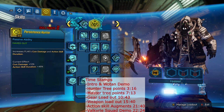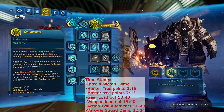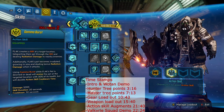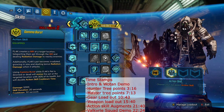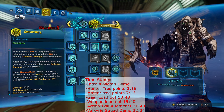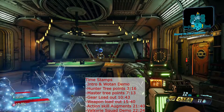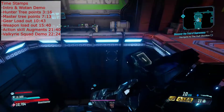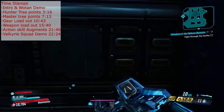So this is the Punisher Flak build. Check it out, I hope you guys enjoy and this helps you out. Stick around — you're going to be seeing me go through the Valkyrie Squad with this build right now, and it's going to show you the synergy with all the weapons we're using as well as the Gamma Burst skill.